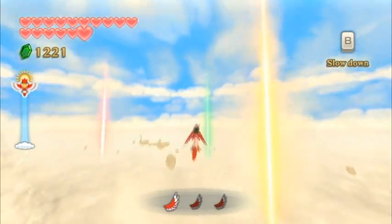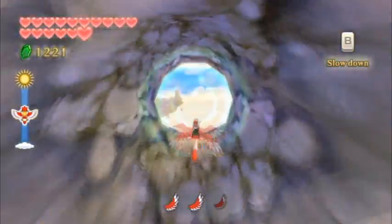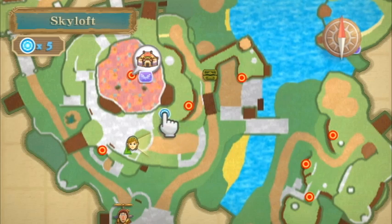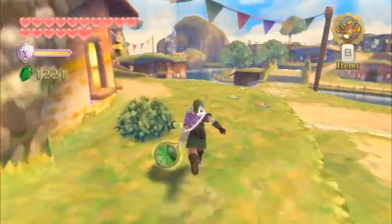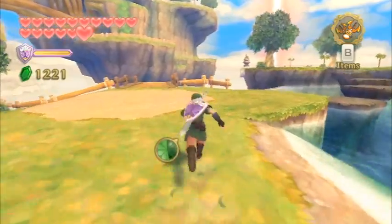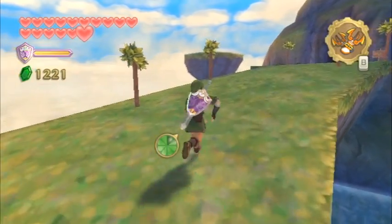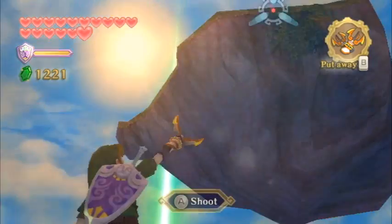That's it in terms of the islands surrounding Skyloft. There are two more goddess treasure chests that we can collect. However, both of them are at the main island of Skyloft, so head on over and land anywhere at the main island. If you pull out your map, you'll find there are two goddess treasure chests. One of them is actually inside of the bazaar, right next to the scrap shop, which you probably noticed before. It was always unactivated until recently, when we activated it via the goddess cube in the Lanayru Sand Sea region.